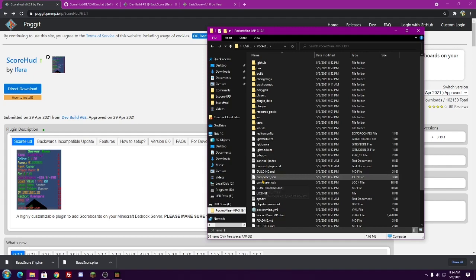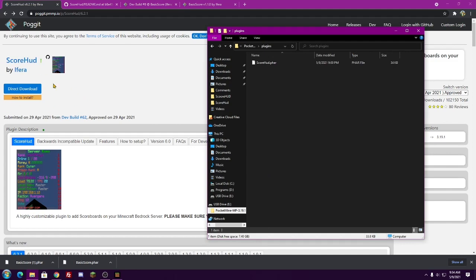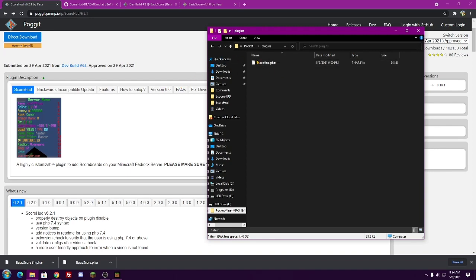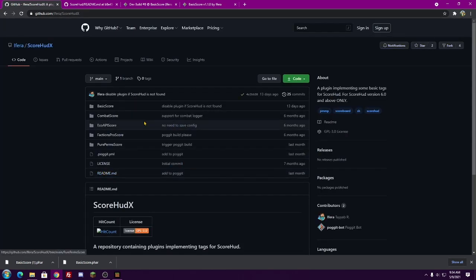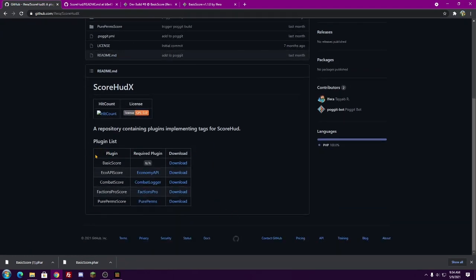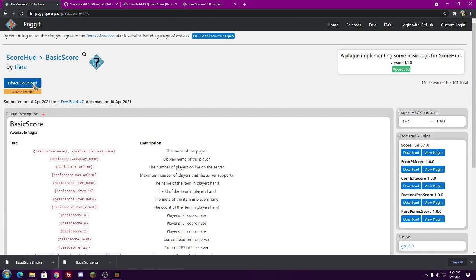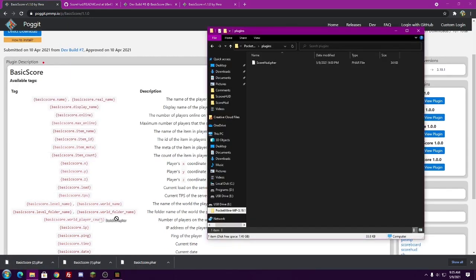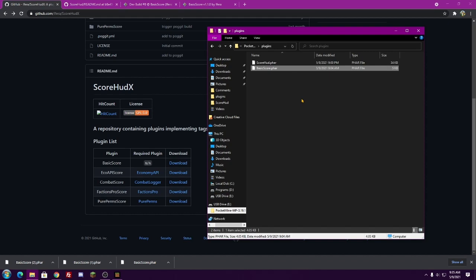First things first, go ahead and go into the PocketMine folder and navigate to your plugins directory. Download ScoreHood via the link in the description or from the Poggit page directly. ScoreHood is just a blank slate because it does need the add-ons. So go to Features on the ScoreHood page and click on ScoreHood X, which will bring you to the GitHub page. For this video I'm going to download BasicScore — just do a direct download and drag that .phar file into your plugins folder. If you add any of these add-ons without the scorehood.phar, they will disable themselves, so make sure you have the scorehood.phar in your plugins folder as well.